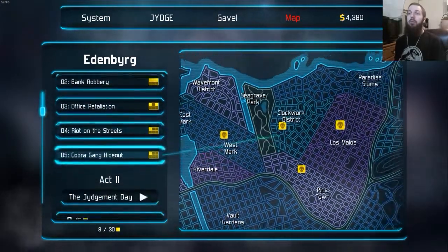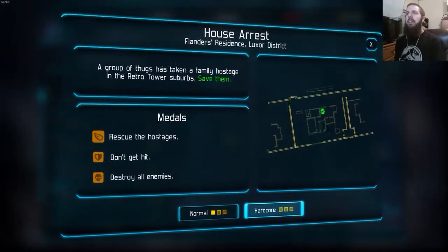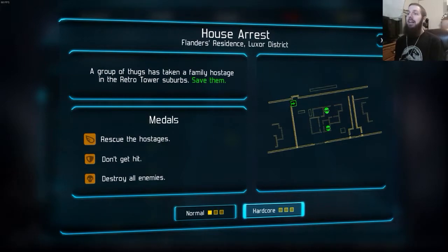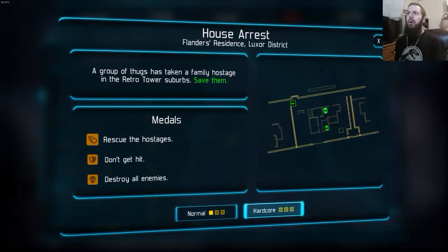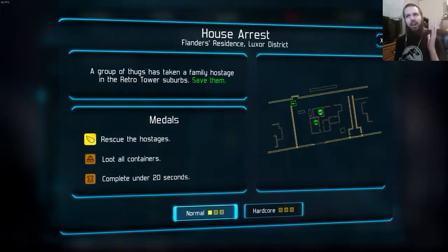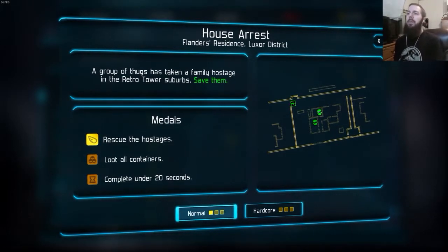I just finished the first act but haven't unlocked enough medals to get into act two — I need 15. So I'm going to hop back into the first stage and unlock more medals by rescuing hostages, not getting hit, and destroying all enemies on either normal or hardcore. Normal has different objectives: hostages, loot containers, and complete in under 20 seconds.